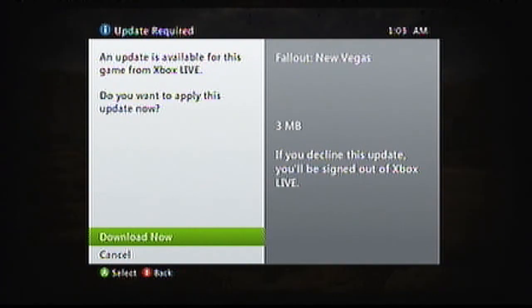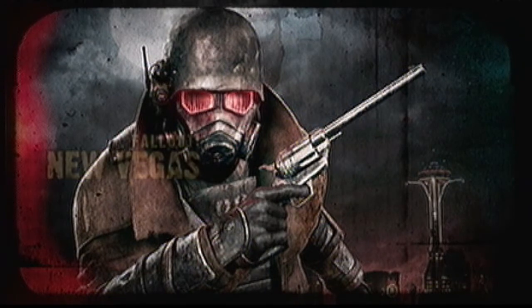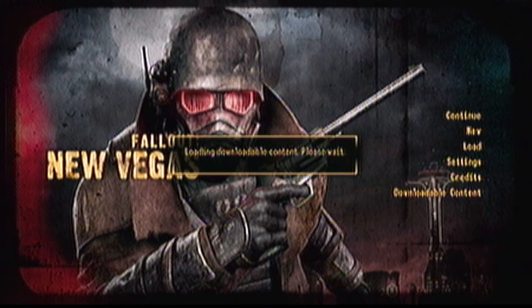Start up your game and it will ask for an update. Decline it and the game should continue normally offline. Use this to override any updates and have fun exploiting.